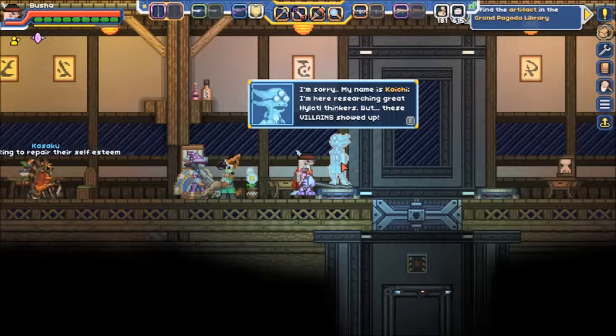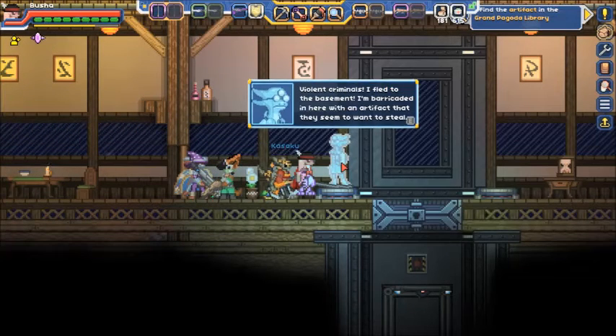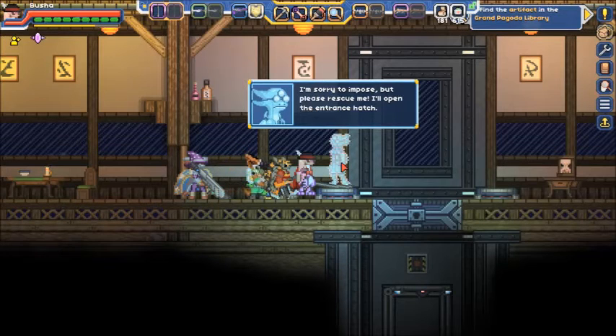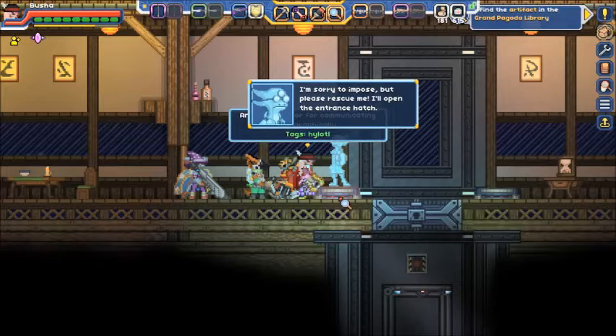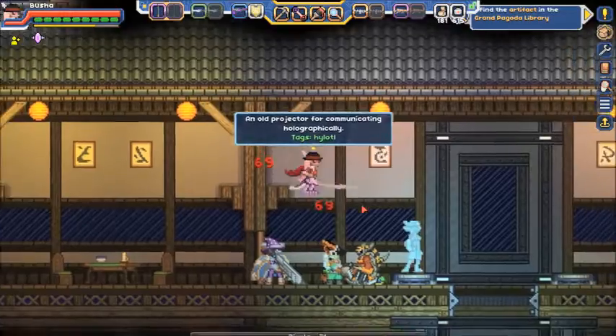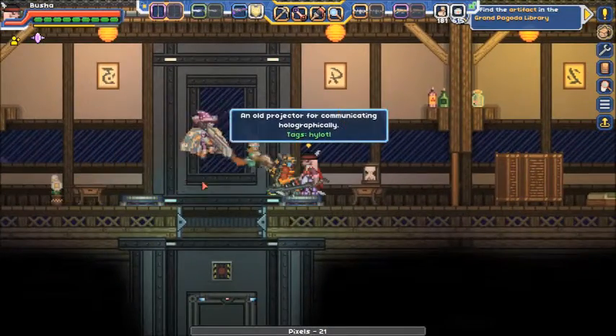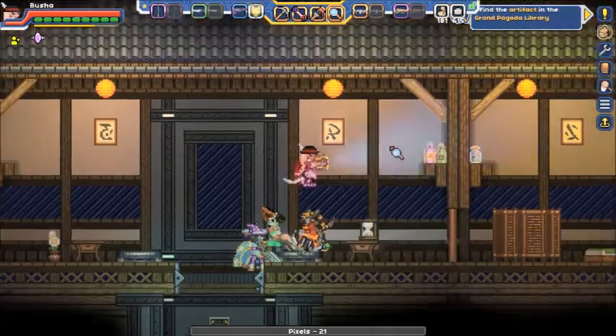I'm sorry — my name is Koichi. I'm here researching great high-level thinkers, but these villains showed up. Violent criminals — I fled to the basement. I'm barricaded in here with an artifact I just didn't want to steal. But please rescue me; I'll open the entrance hatch. Well, he has access to library controls, so it's not that bad.